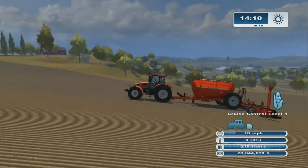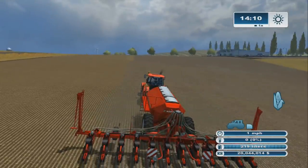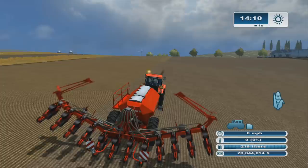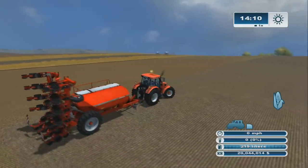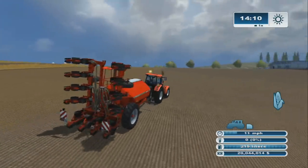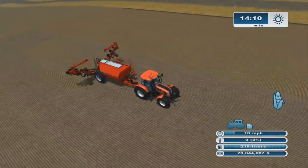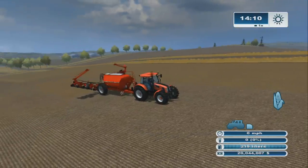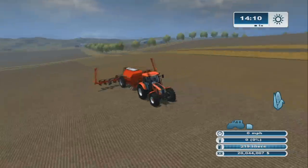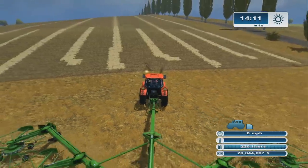It's nine meters instead of six, so it definitely helps you cover more ground, especially on Westbridge Hills. It's a big beast — it looks like two things were slapped together. Let's stop and fold it up. It all comes in nicely. I probably need a front weight or a bigger tractor — I'm using an Ursus. I started planting with it and it does the full spread too, which is great.